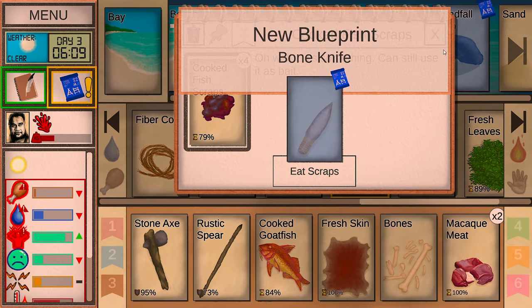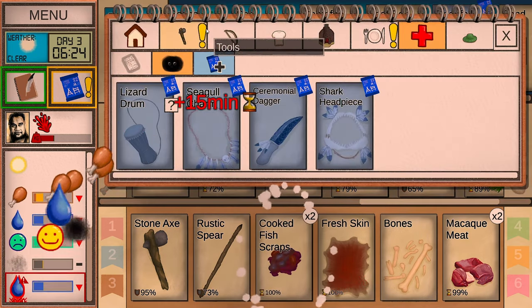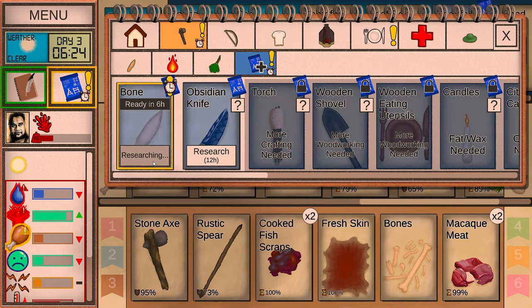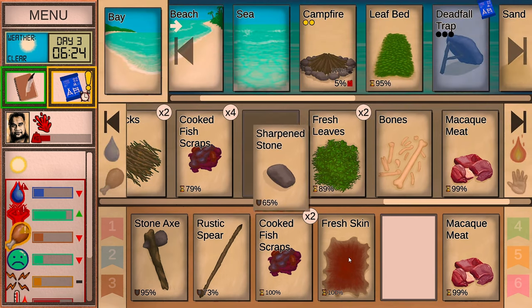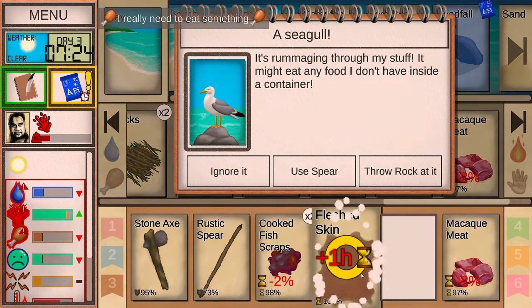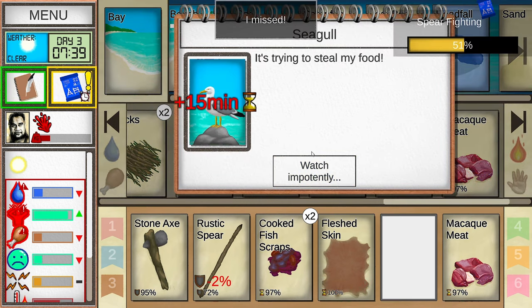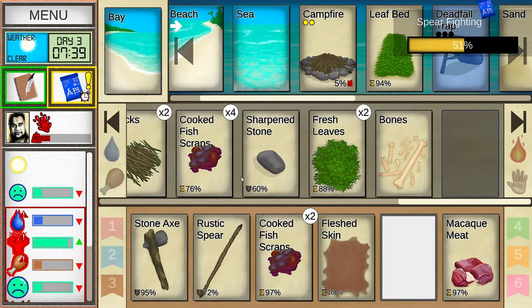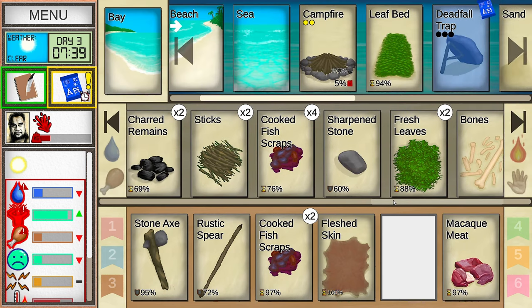I found skewers and a bone knife — a bone knife could actually be pretty useful. Let's learn the bone knife. Let's clean the skin. Now we've got fleshed skin. Use the spear on the bird — it got away, and it stole one of my meat. It was literally in my hands.